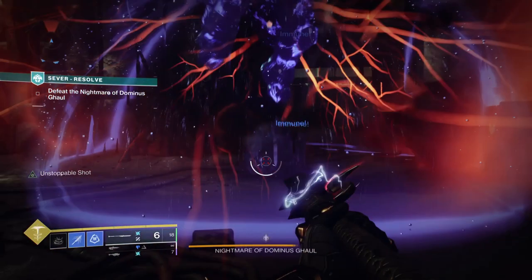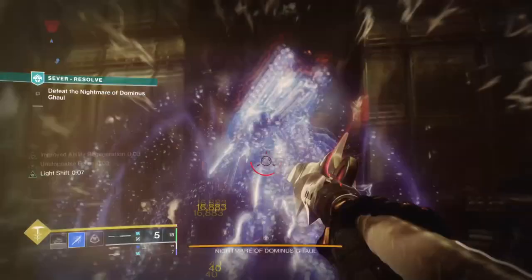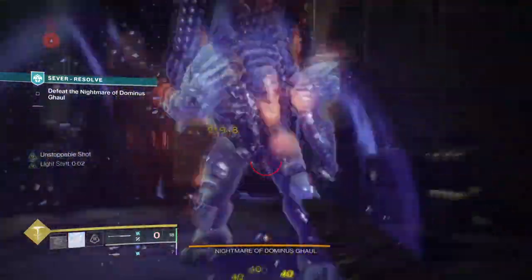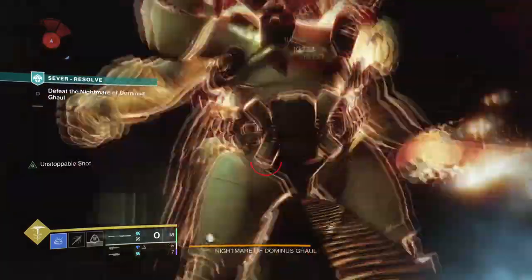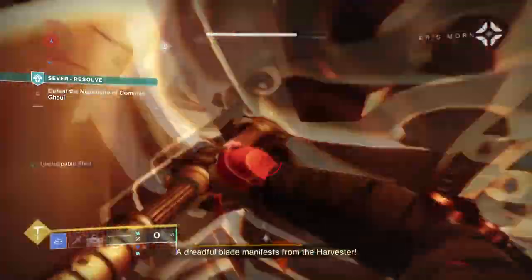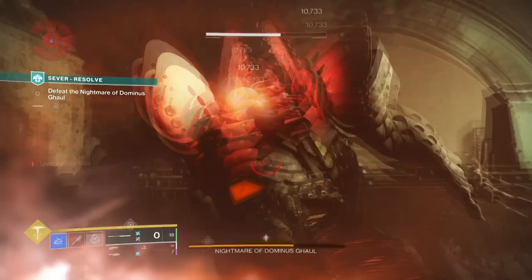Although the stats look modest and the build looks fairly basic, out in the field you can pull your weight in very hard content. The Light Shift and Glacier Grenade combo is what defines how the build plays out, and as long as you do this properly you're always going to be doing high damage no matter what you face. It's pretty safe to use — you can use grenades to freeze, Mobility to dodge out of danger, or even use a shield, and however you do it, it will benefit you in the long run.